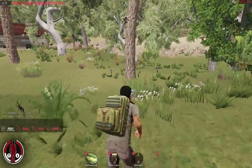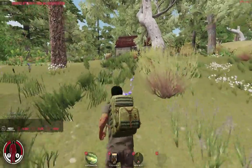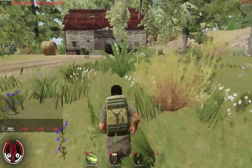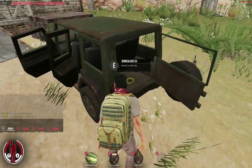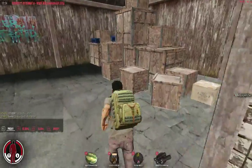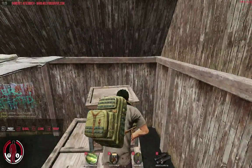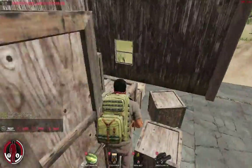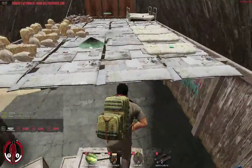When you liberate the town, you have to repair the fuel generator thing with a mechanic's wrench. And then once you've done that, you need to refuel it if it needs it. Then kill all the zombies in the town — that will liberate the town for you. Then you get a supply drop, and in the supply drop you should have guns and stuff, which is good.